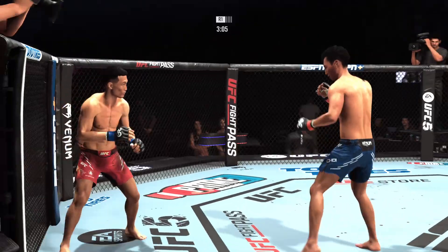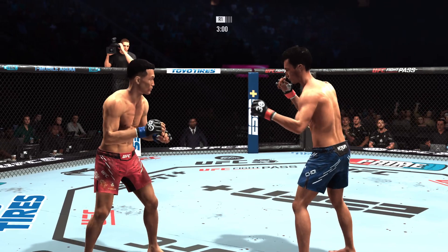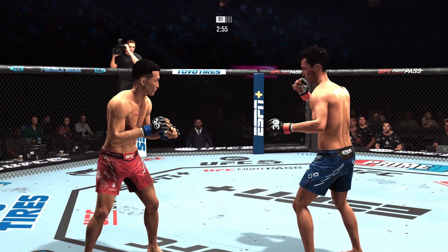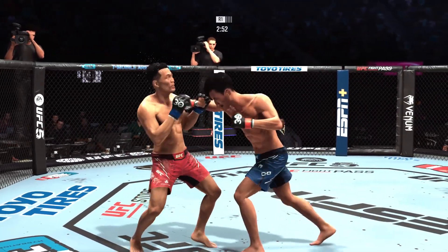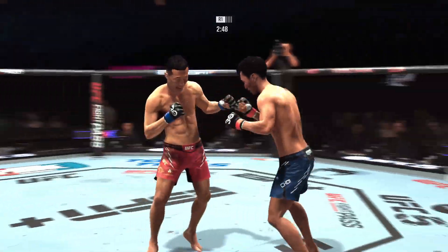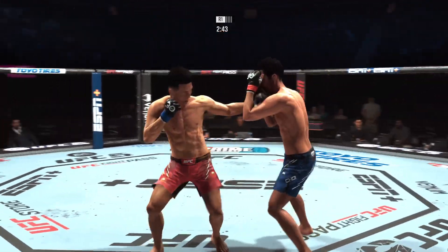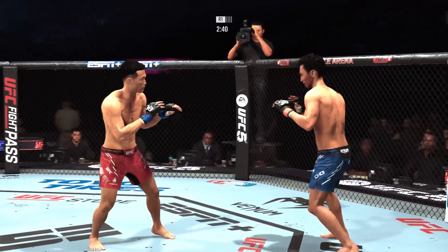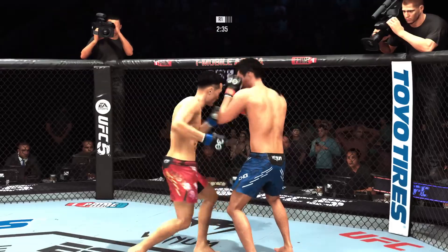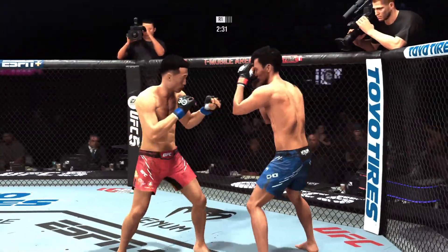Just over three minutes to go, round one. The Korean Zombie gets caught by that straight punch — can't take too many more of those. Nice slip to avoid that right hand. Roundhouse kick — add that to his highlight reel. He's staying busy, connecting with a barrage of punches. That one snuck in. Nice strike. Some nice deception there as he lands the hook.